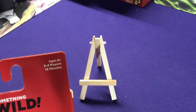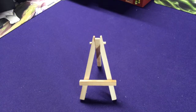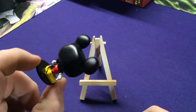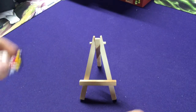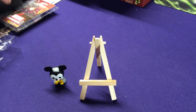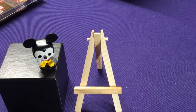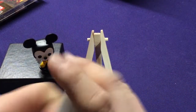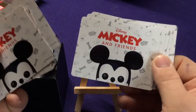We're going to pop in and look at what one of these does and what we get in the set. Right off the bat, we're going to get a little Funko miniature of Mickey Mouse. It's got some legal information on the bottom, and he's actually a piece used in the game. Then you get two little decks of cards — your Something Wild deck, which all have the same backer on them.